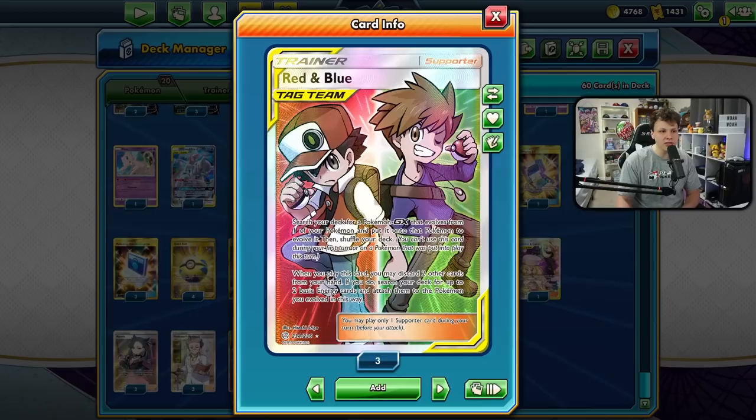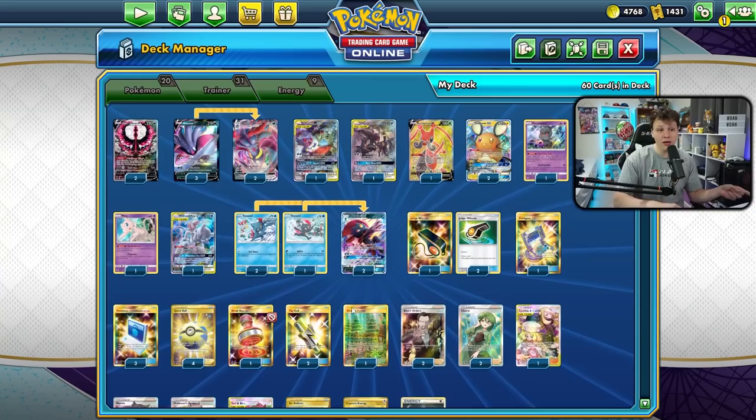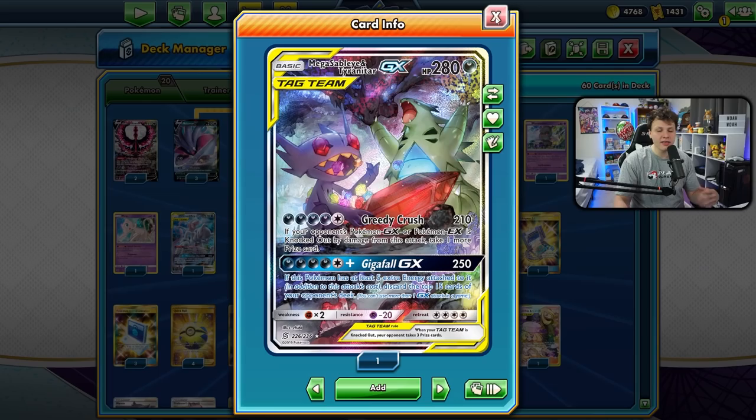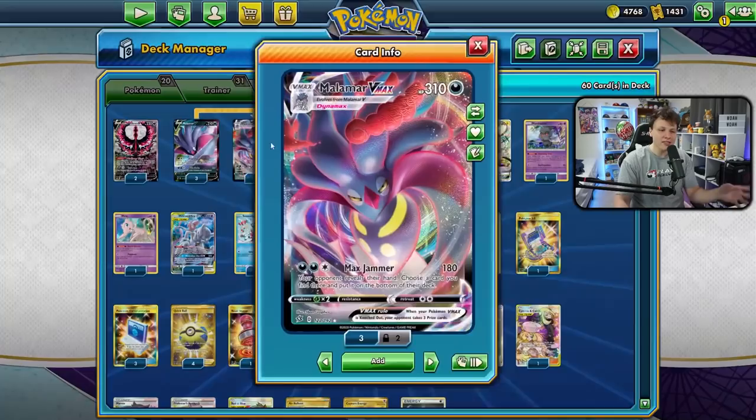Alongside Weavile, there's a bit of a Tag Call package - a couple Red & Blues to help accelerate energy into play, get Weavile out, and then one Caitlin & Cynthia as well. With the Tag Calls we've also got a few other Pokémon we can search out: a Mewtwo, Mega Sableye & Tyranitar GX, and Umbreon & Darkrai GX.